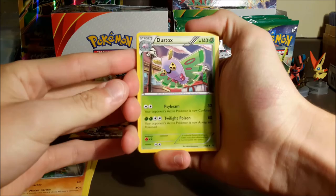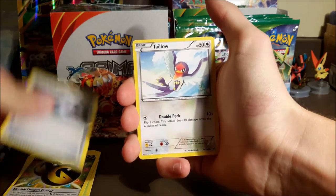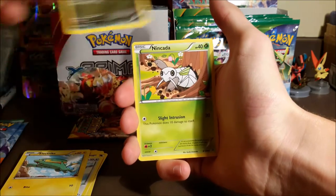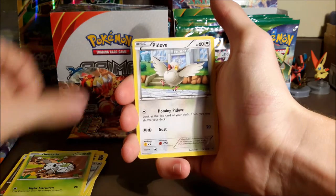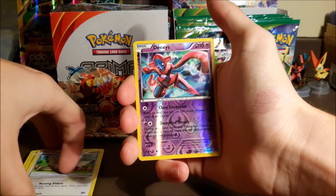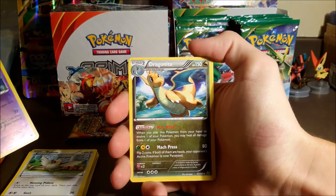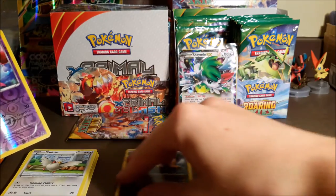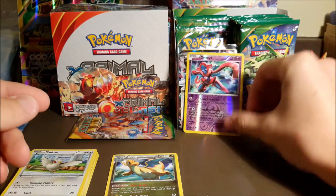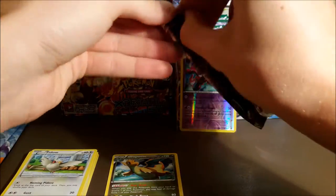We got Dustox, Double Dragon Energy, Laudio Spirit Link, Taillow, Electrike, Bagon, Nincada, Pidove. Our reverse is another rare — a Deoxys reverse. We gotta win this one. Out of three packs we're at five points already, and our rare is a regular rare Dragonite, so no holo, but we did get another point with the reverse Deoxys. We are at five points with one more pack left — a Deoxys pack.